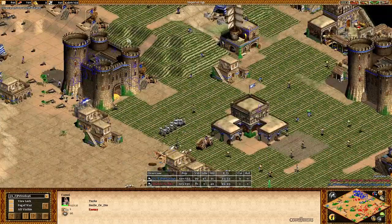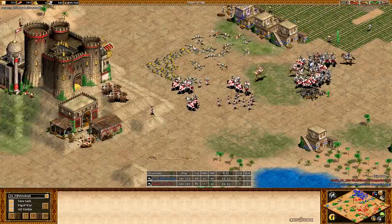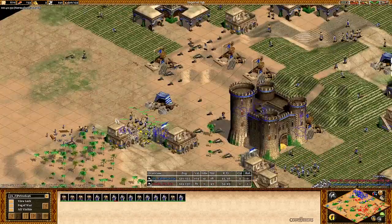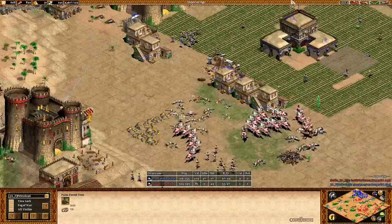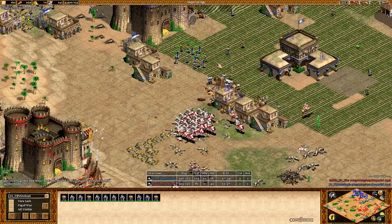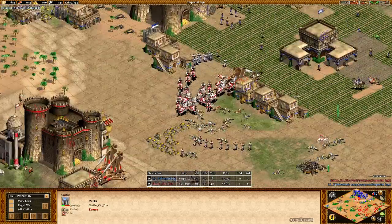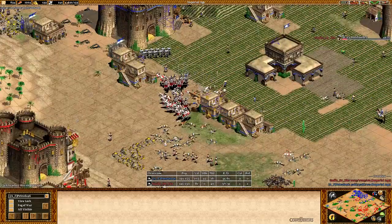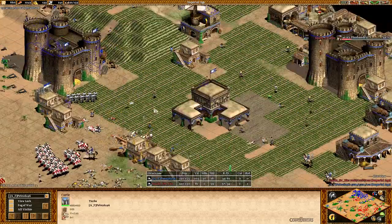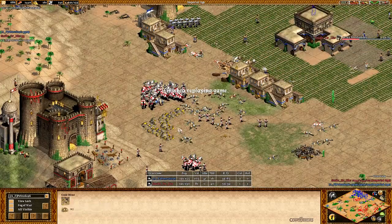His army is just too big at this point, not much you can do anymore. You've finally gotten onto that gold and you're building another lumber camp with some gold and wood, but not much you can do at this point. The trebs are just going to take out your other treb. If you had queued up a treb earlier and gotten maybe three trebs — just attacked that castle and repaired them — you probably could have taken it out. It might not have repelled that army but could have given you a bit more breathing room.